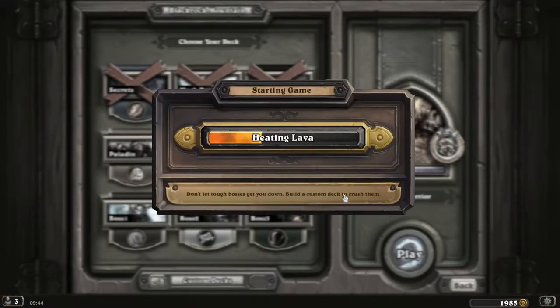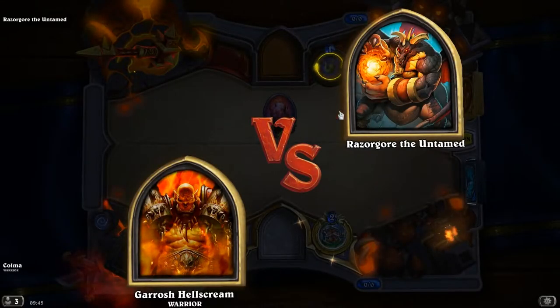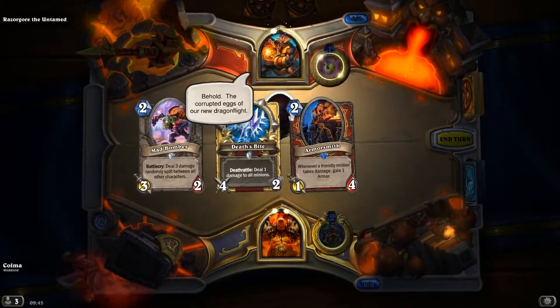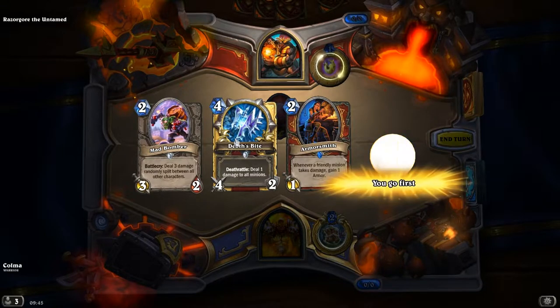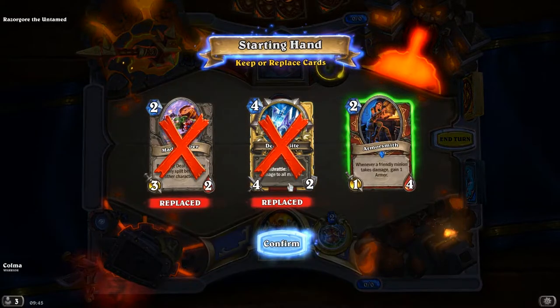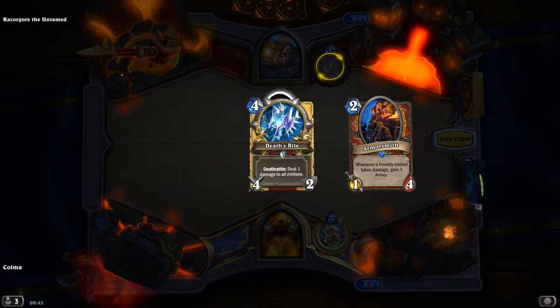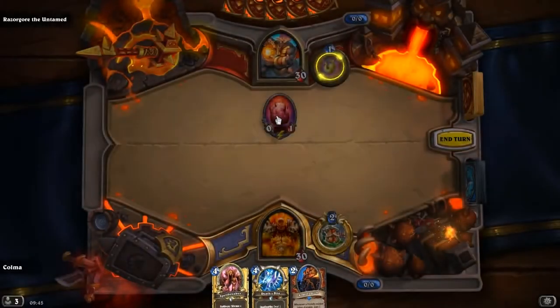Let's start with the Mad Warrior. I mean, usually we can one-shot them on normal, but who knows. This might actually be bad to do damage here because it sounds like he gives them health. I'm afraid of the Mad Bomber because maybe this X mechanic will do something. Let's check it out.